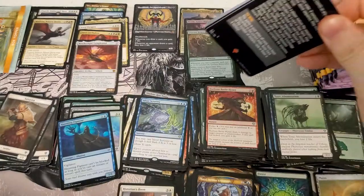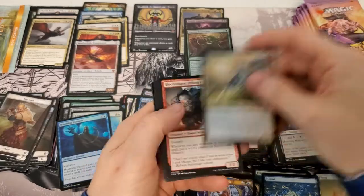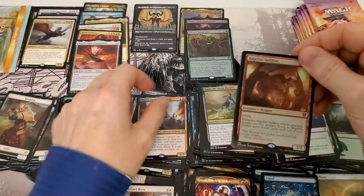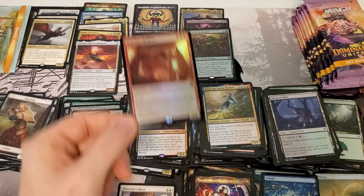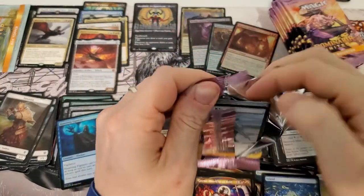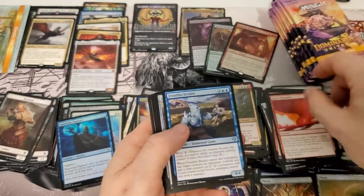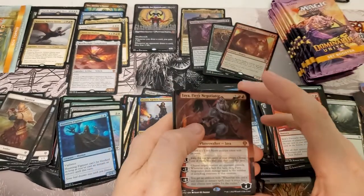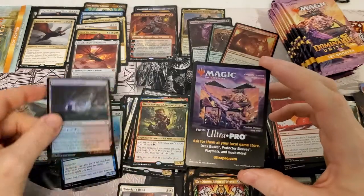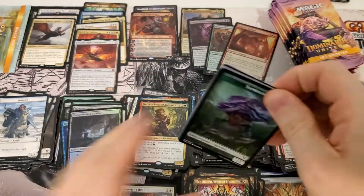We're one card away from tying the record, and we have a third of the box left to go — odds are good we can beat it. Regular rare. Foil Ragefire Hellkite — very nice! So we have three foil rares, one foil mythic from Commander — that's pretty cool. Foil stained glass — would take one in every pack if I could get it. That's mythic number ten right there. We have tied for the most, and unlike last time we tied we actually have some serious money sitting there — not gonna lie.